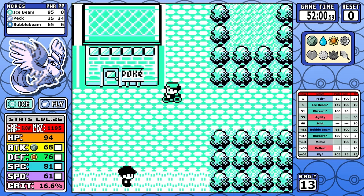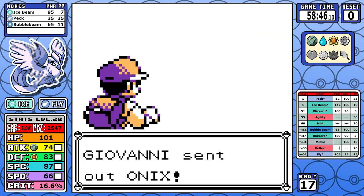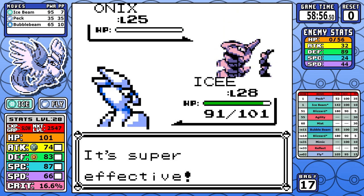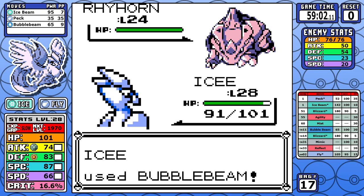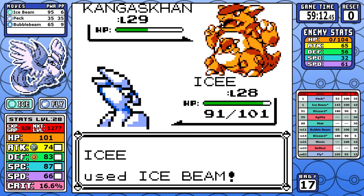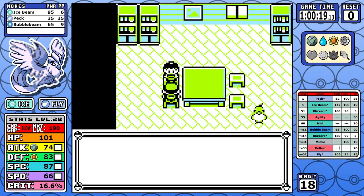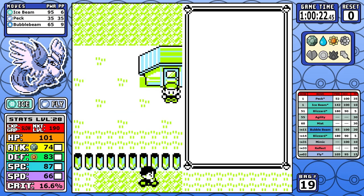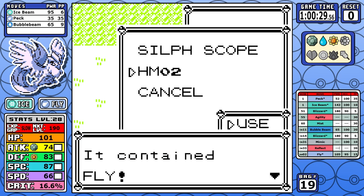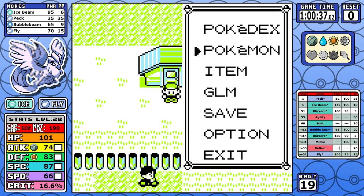We skip ahead to Celadon, take on the Rocket Hideout immediately — Giovanni is a pushover — and I pick up high-money items because even though Articuno's run is dominant, we do need some extra vitamins to hit crucial breakpoints in later fights. After that we pick up Fly. This is only the second time we'll be using Fly in our learnset since Moltres, which says a lot about how shallow our move pool is.